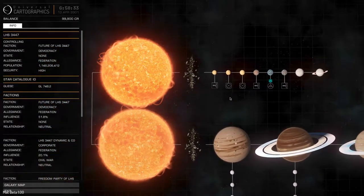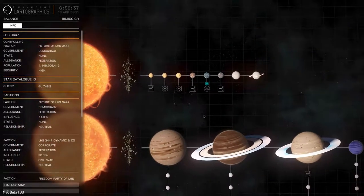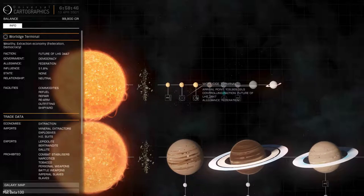Your starting system is a binary system - no wonder it's so big. One of the exports is cobalt, and that's actually a good starting trade - cobalt.